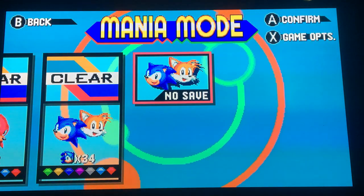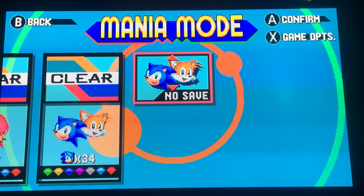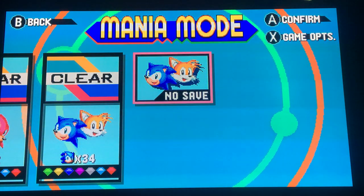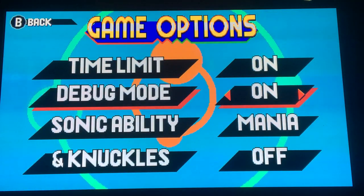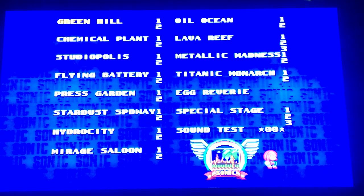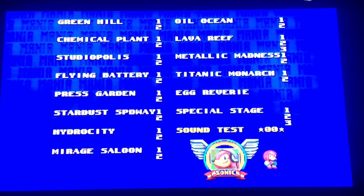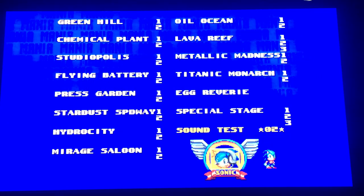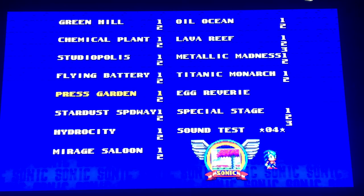Hey, what's going on guys. Today I'm just gonna do a quick video for the level select because I just discovered something. In Sonic 2, you can get the chaos emeralds if you put in a certain code. Go to level select, then go to sound test, hit 4, 1, 2, and finally 6 — you'll get that chaos emerald sound.